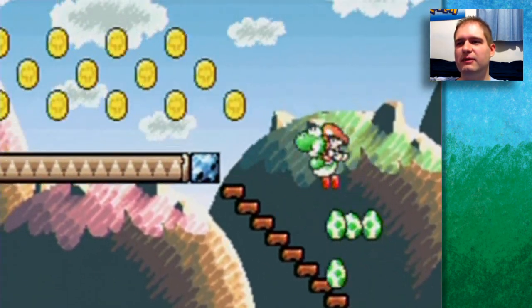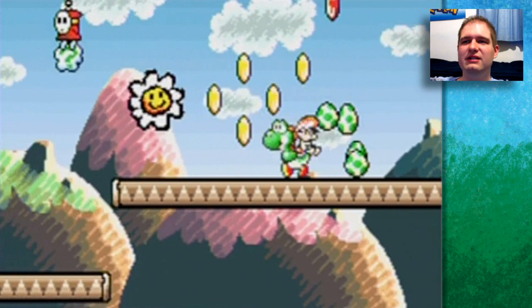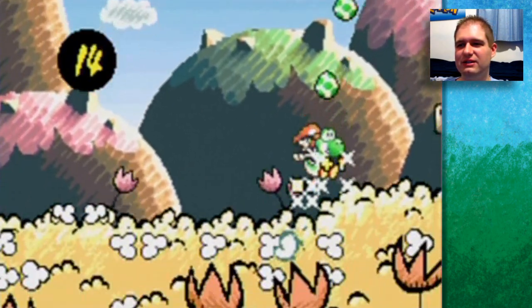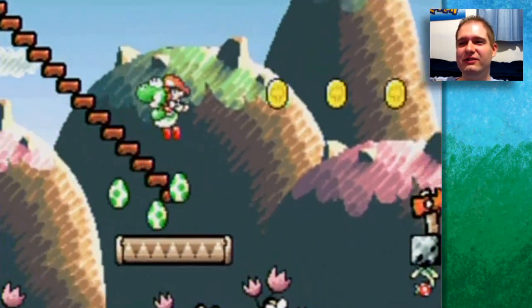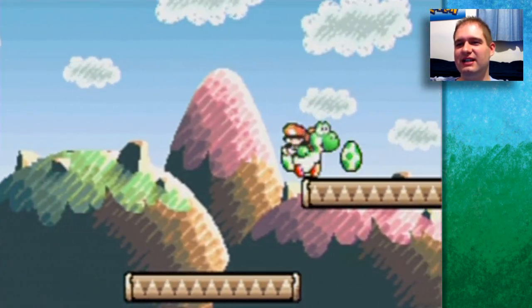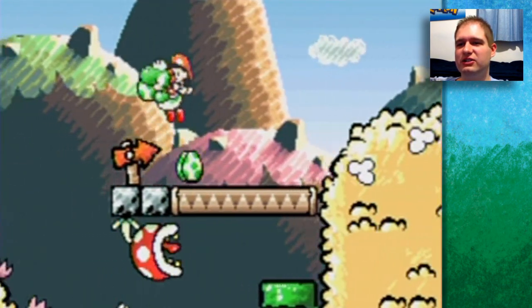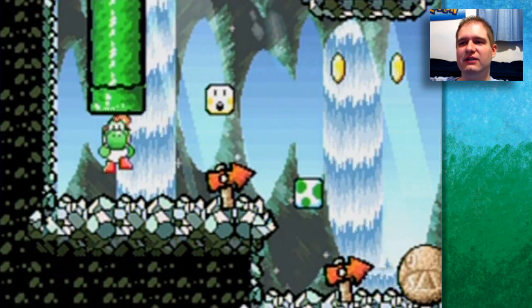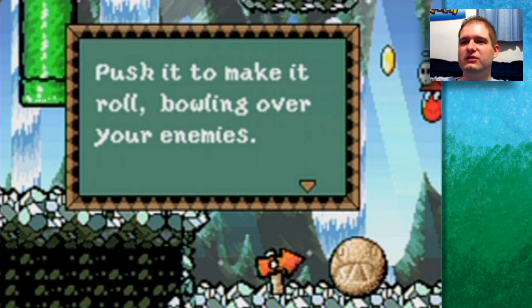Those are red coins I'm collecting — they're hidden within regular yellow coins. I also want to collect those stars, but stars run away from you and pop out of stuff, so it's kind of a hassle. I'm going to be careful through this stage to make sure I can 100% it on my first try. It's not all that difficult to 100% the first stage. I'll be able to get that flower on my way back. A chomp rock is useful — push it to make it roll, bowling over your enemies.